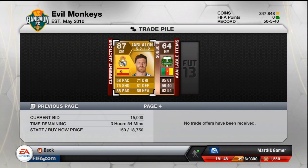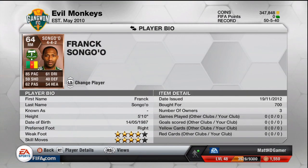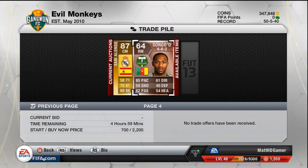This is also very important — this is a guy called Songo. He's got four-star skills, four-star weak foot, potential profit right there. 700 coins he bought in for, and he could sell for more. It really is useful knowing your market and knowing which level of players you want to focus on.